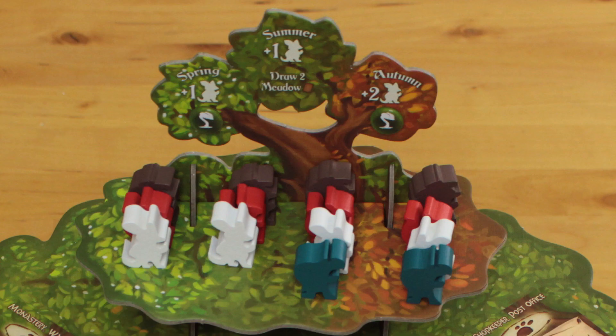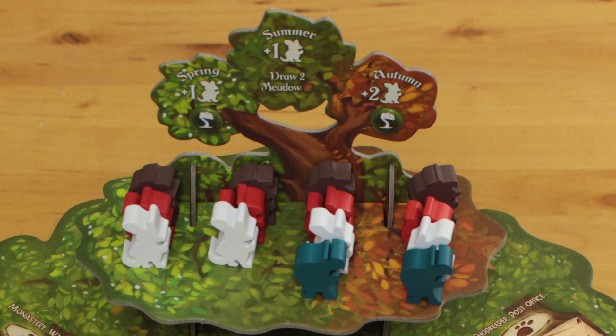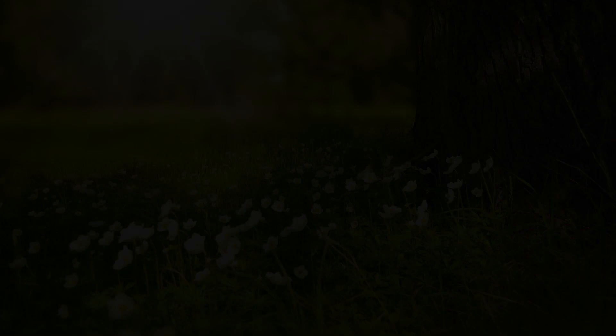If it's your turn and you're out of workers to place, you can choose to advance to the next season. This doesn't push the clock for all the other players — just you. Take all your workers back. In spring and summer, you pull one worker off the tree, and in autumn, you get two new workers. Additionally, in spring and autumn, the cards in your city that have green production symbols on them will activate, giving you stuff. In summer, your green cards don't activate, but you do get to draw up to two cards from the meadow — decide on how many you want, take them, and then fill in the gaps from the deck.